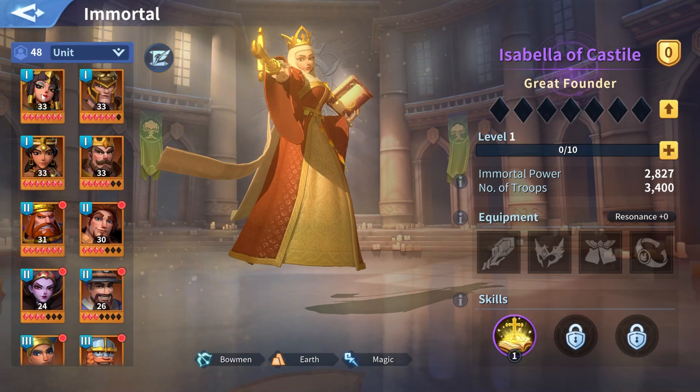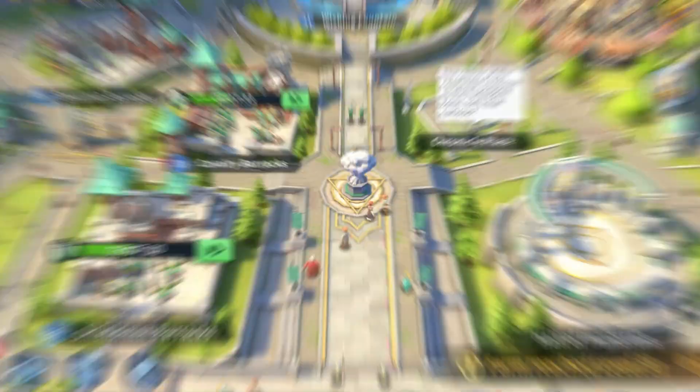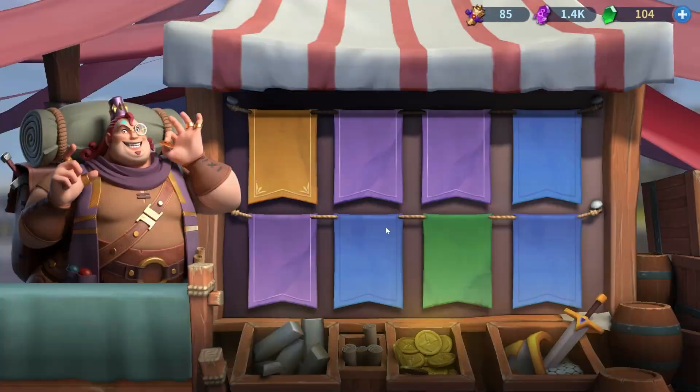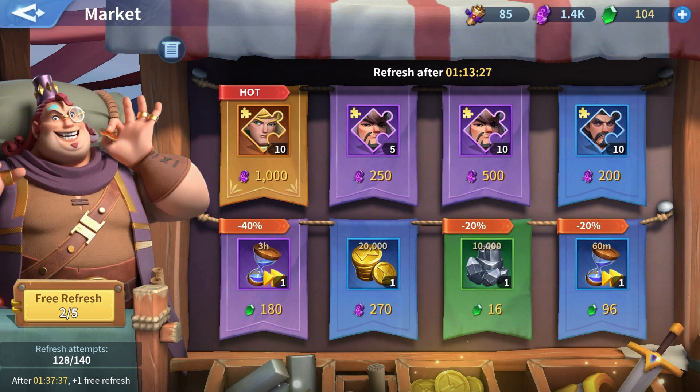Tip number one: always use the best Immortals available in your lineup among the ones you have. If you can power them up, do that. If you find Fragments in the market, even for an Immortal you will not use in the long run, buy the Fragments — as long as they are not for gems. Buy them for Soul Crystals, because you will get anyway 100% of the Soul Crystals back.